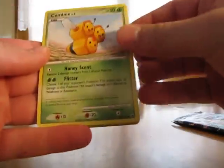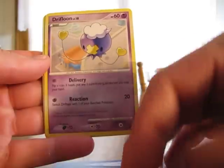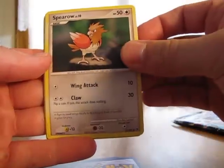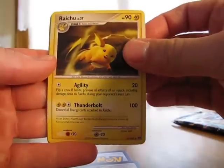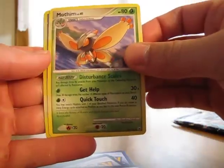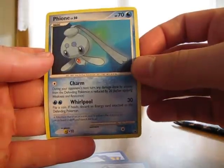So we have Combi, Baniri, Drifloon, Kabuto, Sparrow, Raichu, Warp Point Trainer, Motham, Reverse Eevee, and Fion. Not bad.